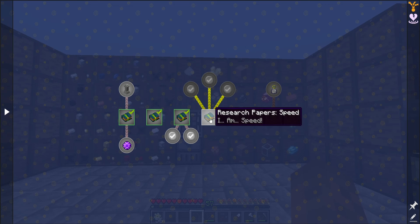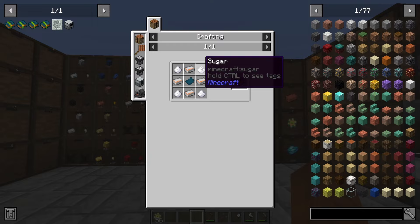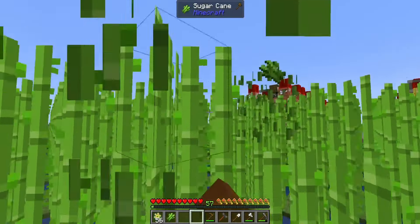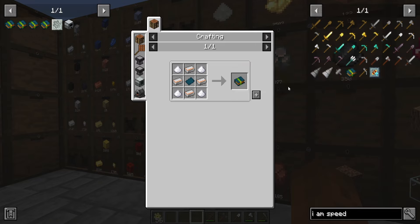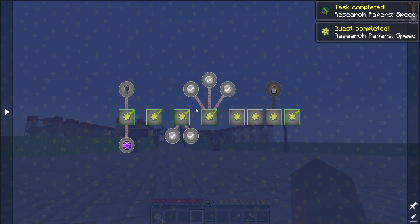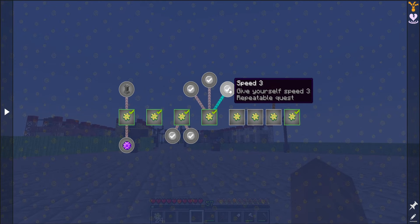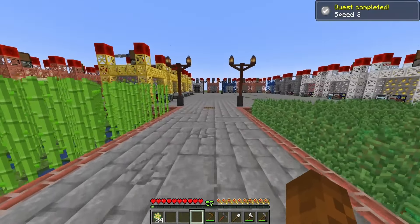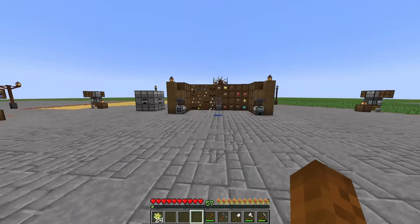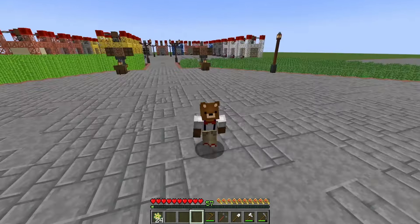The next thing I want to unlock is 'I am speed.' This is just advanced technium, some sugar, and some blank research papers. Grab a little bit of sugar cane, a little bit of sugar — submit, submit. Now we can decide if we want speed one, speed two, or speed three. We're fast — it's going to save a lot of time walking around.